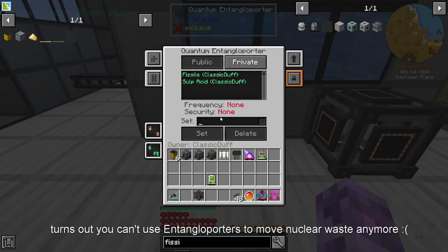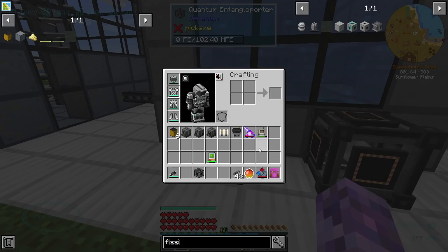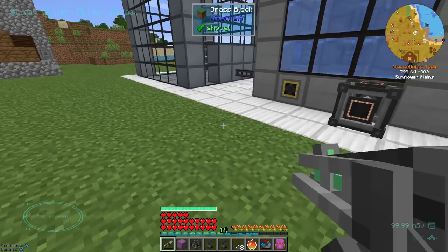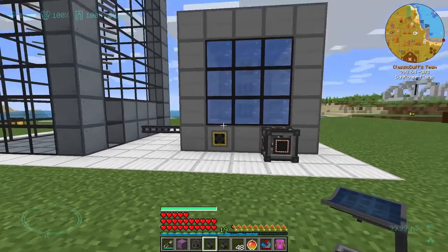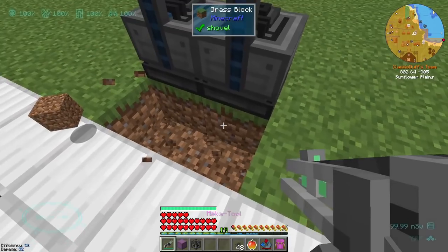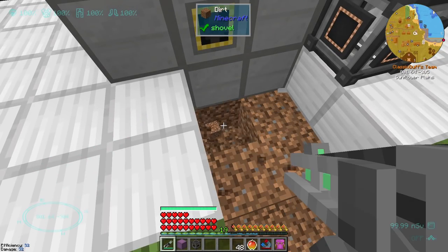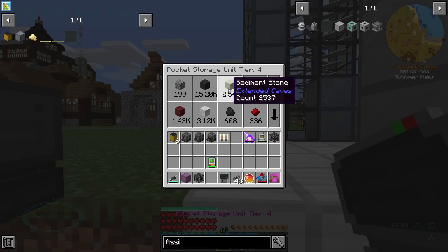We've got this quantum entangler — this might be considered a little bit cheaty. We're going to need a couple of these actually. So this is going to be our nuclear waste. We're probably going to want these guys and they can only take nuclear waste from the bottom because we figured that out the hard way, and they output out the front. They only accept stuff from below, which means we're going to have to do a silly pipe thing.